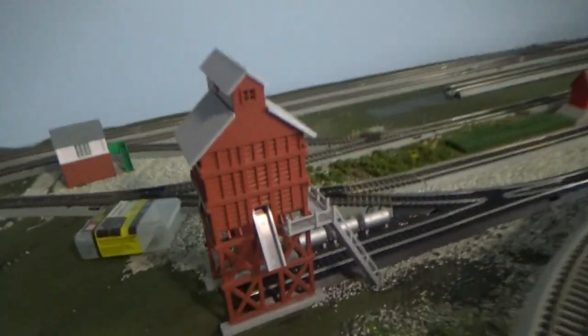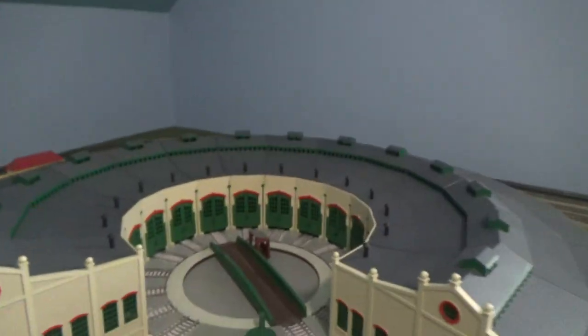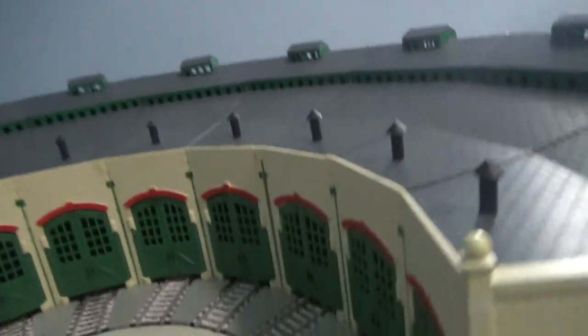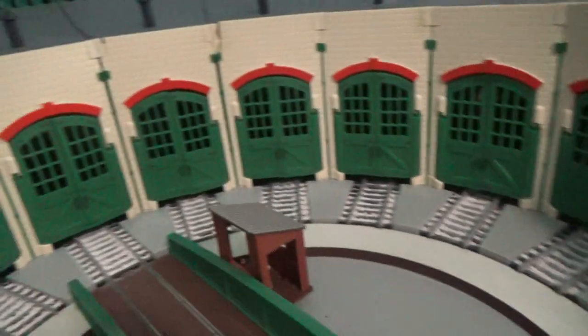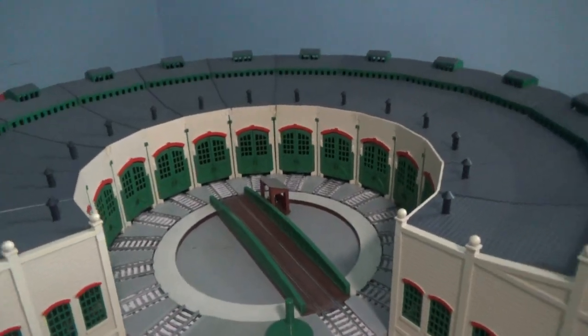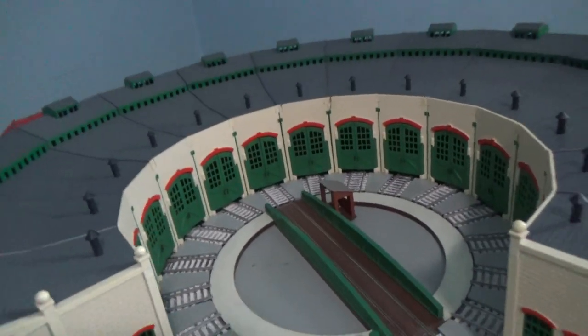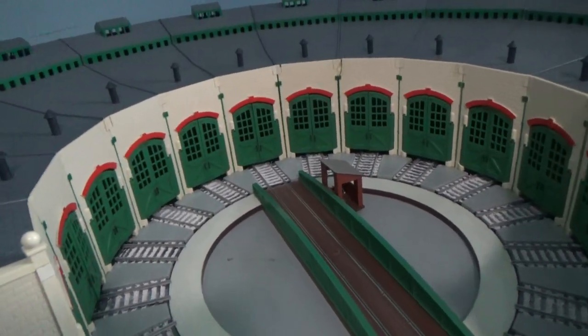This right here is the Co-Hopper, and that is the signal box. You can see all the junctions here that the engines can travel around. Right here is my shed that has 14 berths in here. So what do you guys think of this — the roundhouse with 14 berths? Let me know in the comments.